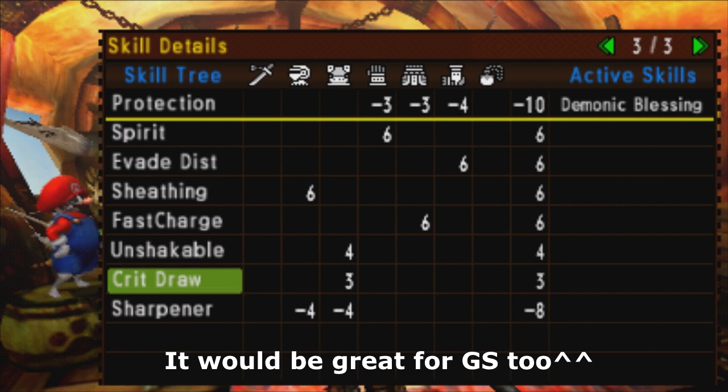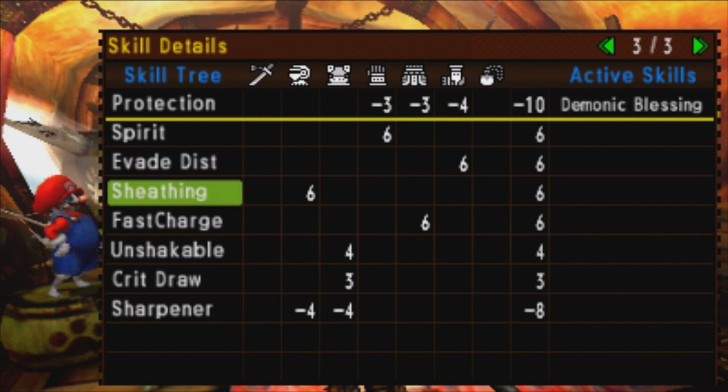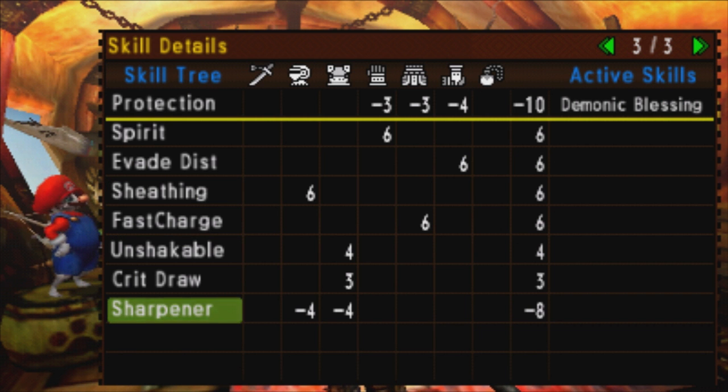Something to keep in mind is the negative 8 points to sharpener. There's a reason it's designed that way — sheathing decorations have negative points to sharpener. So when you go to gem your sheathing up to 10 points, you probably want to get those sheathing points off a talisman instead.